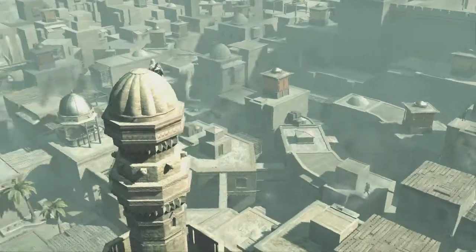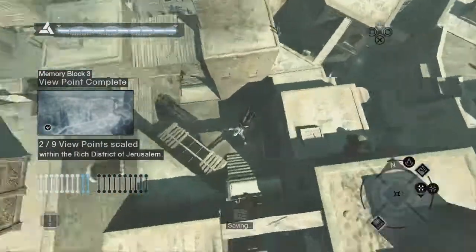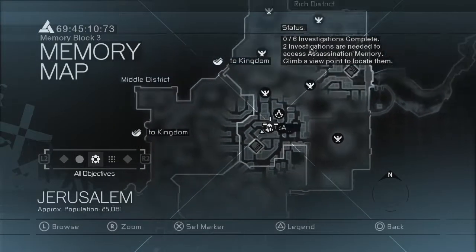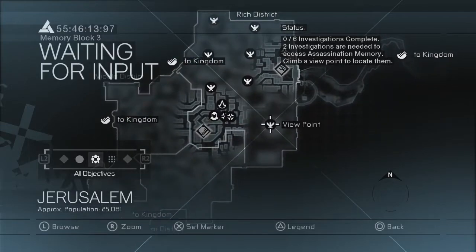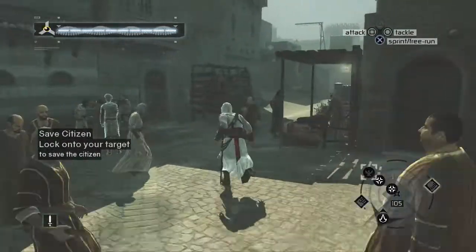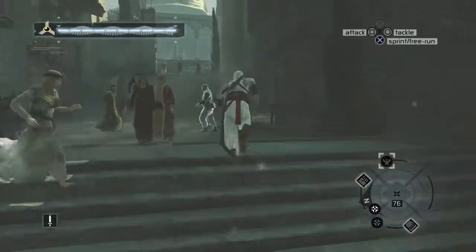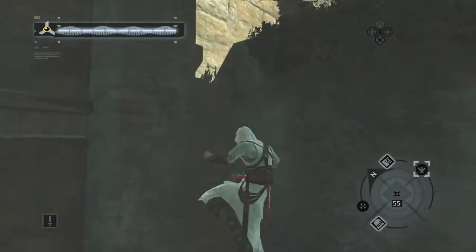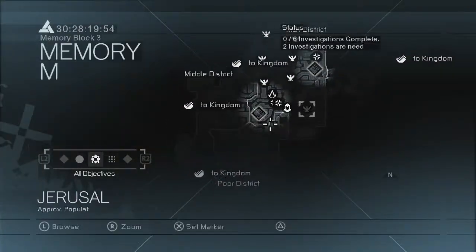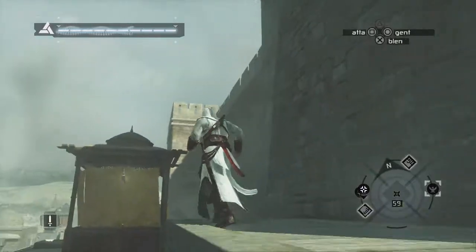We're flying along in terms of the 100% stuff, which is excellent news. You can see the first half of memory block three — we've actually got 100% on that already, which is pretty cool. There's a pickpocket over here, an interrogation over there. I won't do all the viewpoints on camera because I know it's not the most interesting thing to watch. Once we've been through two districts and unlocked all three districts of a city on the map, that's the point where I'll go through and do the Templars for the whole city, since there are fewer of those than flags.